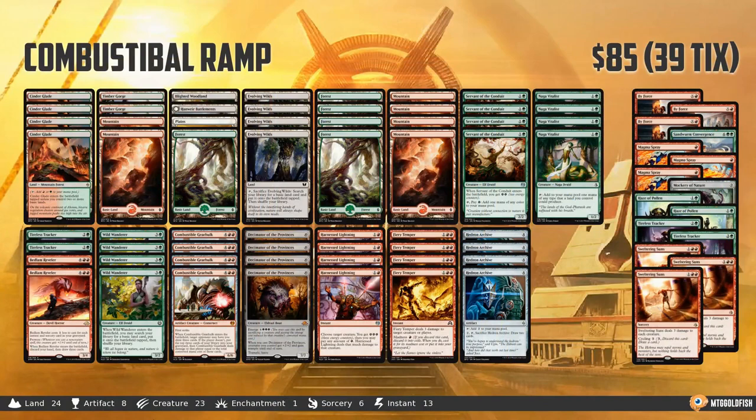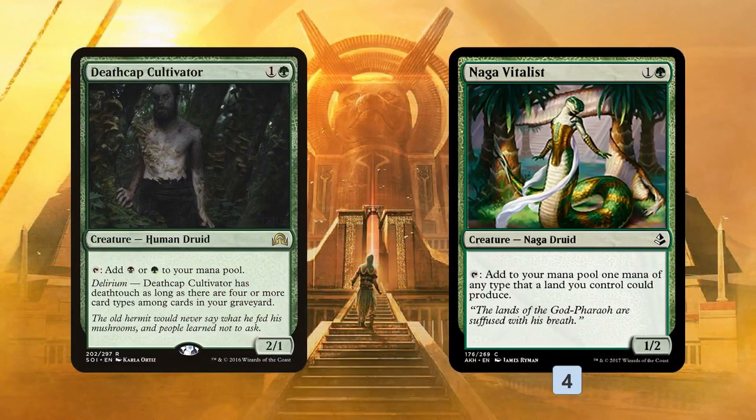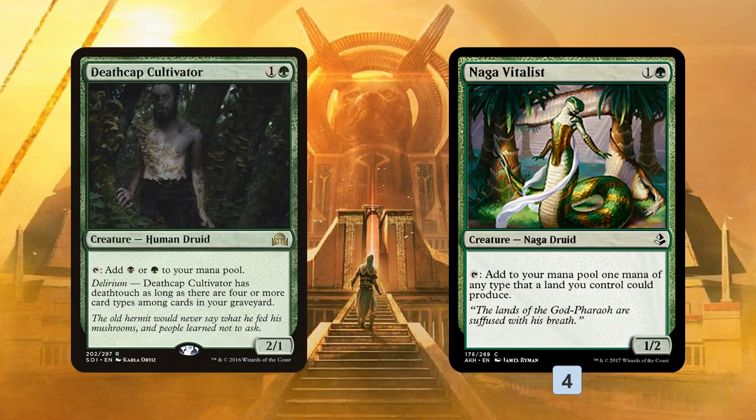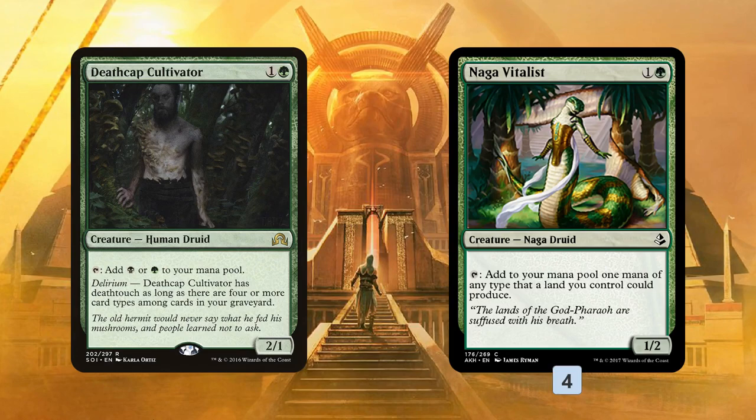Next up we have Combustible Ramp — the big Gear Hulk deck looking to mill some stuff and kill our opponent by milling Decimator of the Provinces and Bedlam Revelers and so forth. Super slight changes here. Basically, we go down Death Cap Cultivator and up four Naga Vitalists. Vitalist is better than Cultivator for two big reasons. Number one, it makes red mana and our deck is green-red, so Death Cap Cultivator making black mana isn't really an upside. Also, Naga Vitalist having an extra toughness is better than having an extra power when it comes to mana dorks in this deck — it doesn't die to the plus-one of Liliana of the Veil, for example. Very slight changes here. Also, I'm not talking sideboard changes — you should be playing Magma Sprays and some different sideboard options as well, but if you want to see sideboard changes, head to the article.